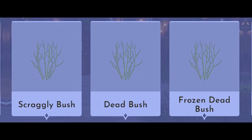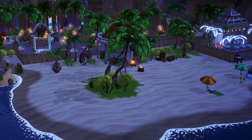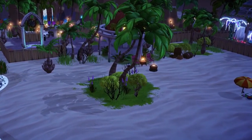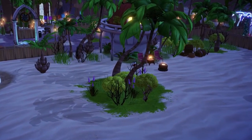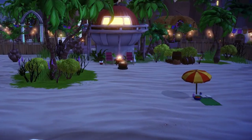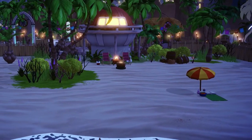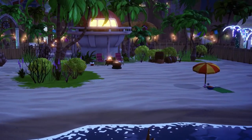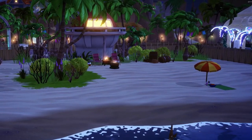Another item I wanted to quickly mention is the dead bushes. I'm not including these because they're favorites of mine — I think their use is a little limited, at least in my builds. However, aside from the obvious use in Frosted Heights and Forgotten Lands, I have enjoyed using them on the beach to help create an overgrown area.